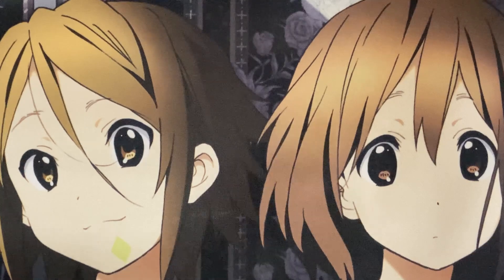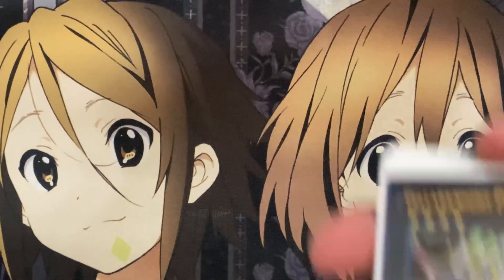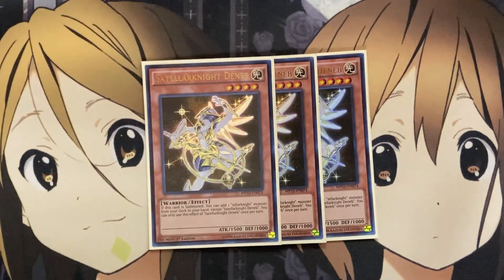For the Satellarknight monsters, all of them focus on either searching or special summoning out many different Satellarknight monsters onto the field, so you can go into your main playstyle, which are the rank 4 Tellar Knight monsters. We are running three copies of Satellarknight Deneb. If it's summoned, you can add one Tellar Knight monster from your deck to your hand except for Tellar Knight Deneb, and you can only use each effect once per turn. You can even summon it on your opponent's turn and get that search, keeping consistency for all your many monsters.